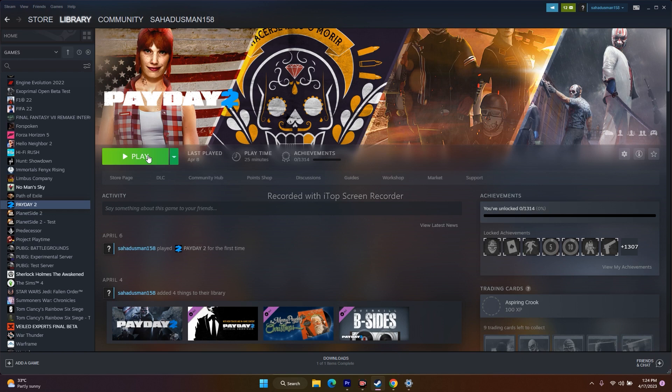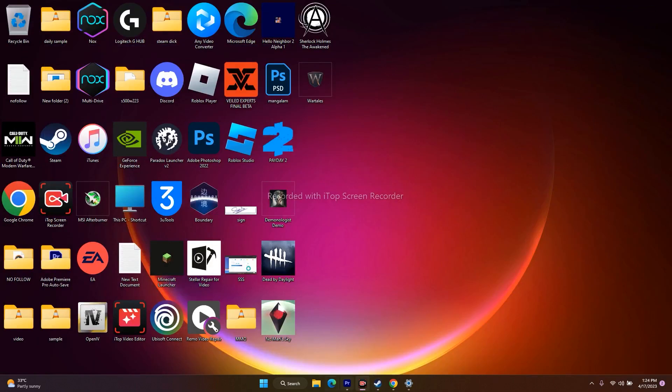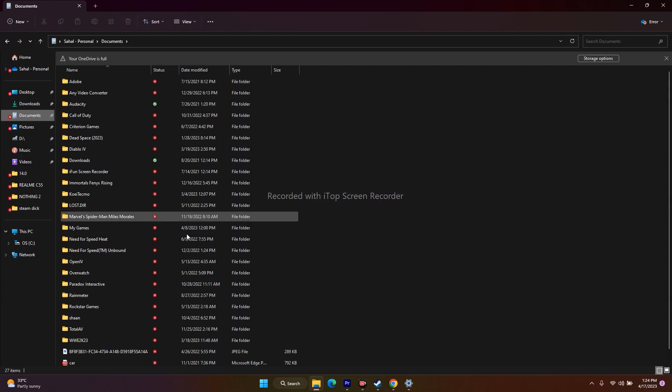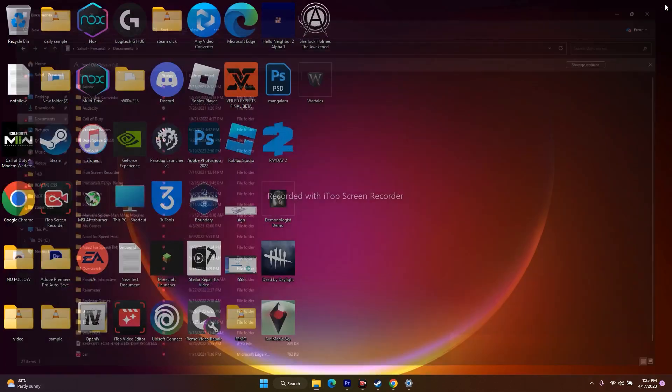The next step is to delete the saved game file. In File Explorer, go to Documents and find the folder named Payday2. Delete that folder — note that you will lose all your game progress. After deleting it, go back and try to play the game.